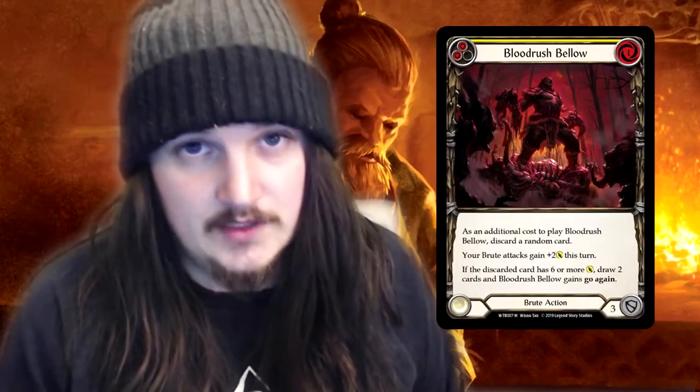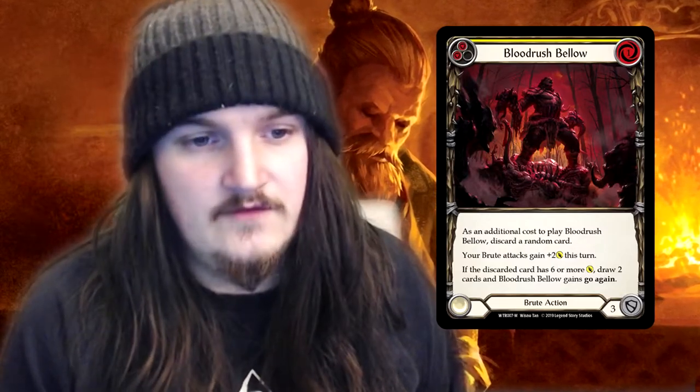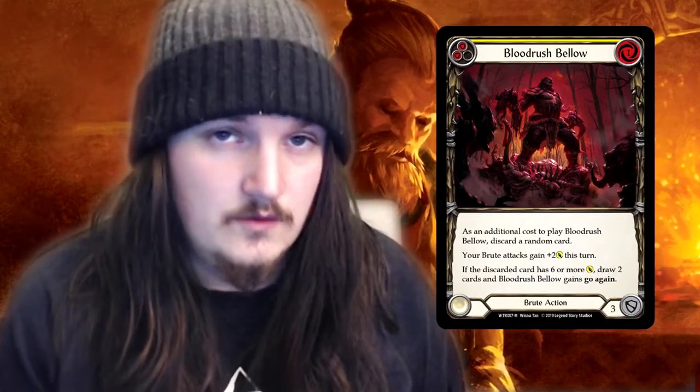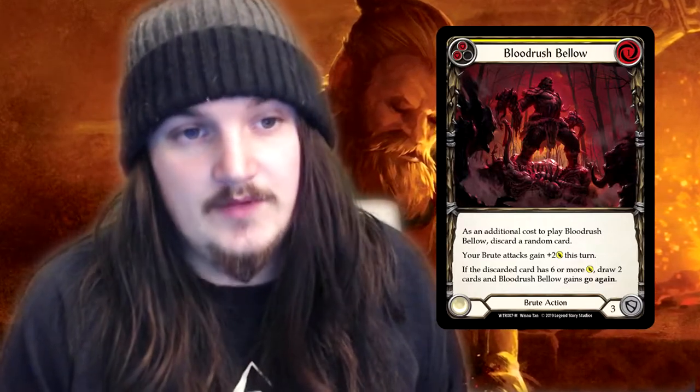The first card I want to look at is Blood Rush Below. It's a mythic brute card and it has the effect to basically gain two attack this whole turn and draw two cards. All the class mythic cards are going to be worth something, but Blood Rush Below is a very good card because it pitches for two, it costs one, and has the potential to draw two cards. If you're building a brute deck, most of your attacks are going to be sitting around six attack anyway, so Blood Rush Below will be one of those good cards to keep.